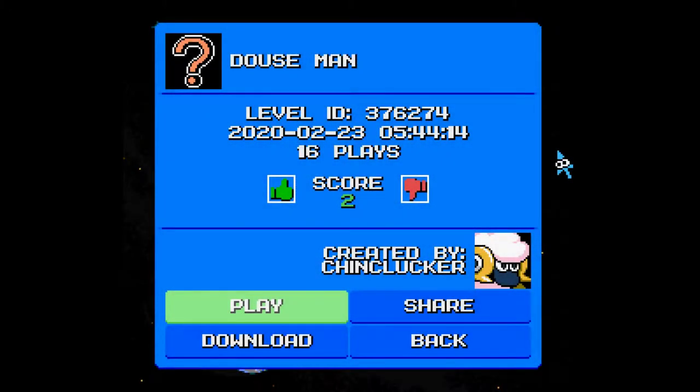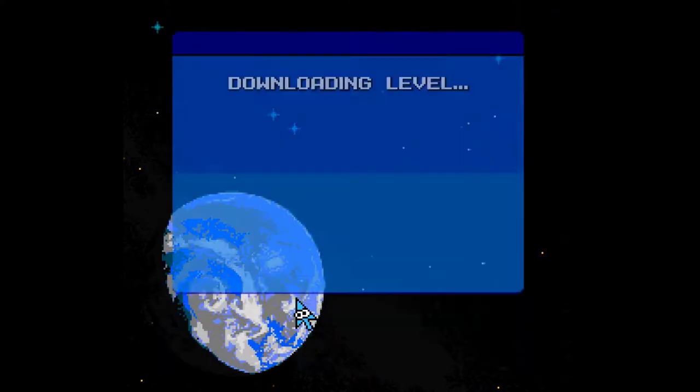Alright, here we are with more Mega Man Maker. Today we will be playing through Douse Man, created by Nigel Shink-Clucker, with 16 plays and a score of positive 2.